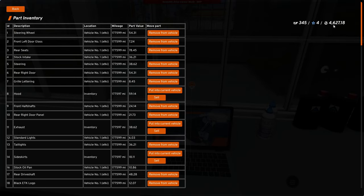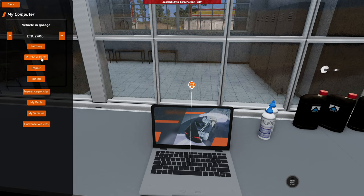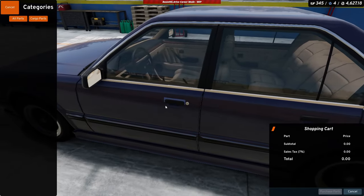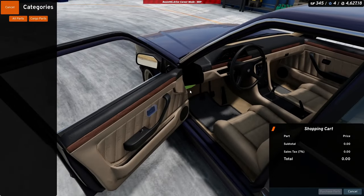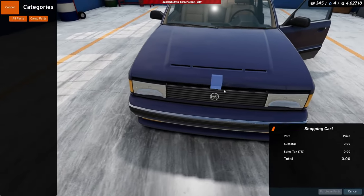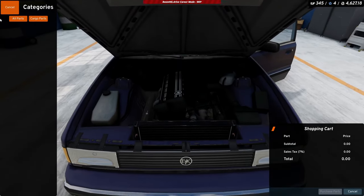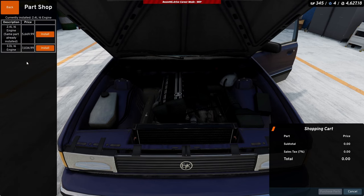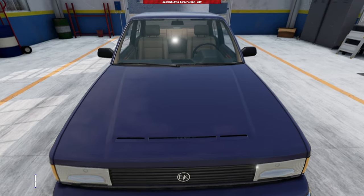We got $4,627.18 in Beam Bucks, and the goal of this video is to try to engine swap this car. Currently it's armed with a 2.4 liter inline-six engine, and what's available to purchase is the 3 liter inline-six engine. The 2.4 is installed at $5,670 Beam Bucks, and the 3 liter costs a little over $7,000 Beam Bucks. We don't have that money yet, so we've got to do some grinding on challenges to make this possible.